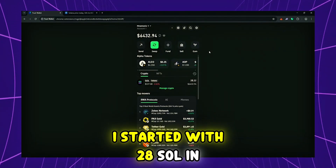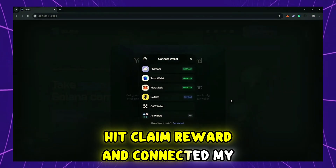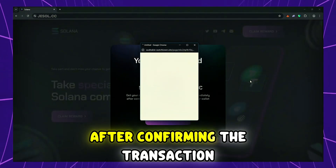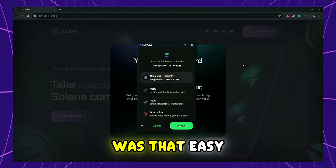I started with 28 Sol in my wallet. I just went to the airdrop site, hit claim reward and connected my trust wallet. After confirming the transaction, my balance updated to around 33 Sol in just a few minutes. It was that easy.